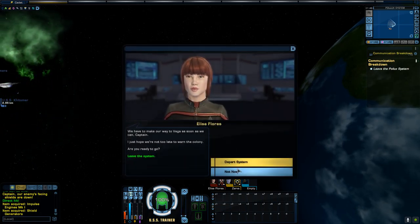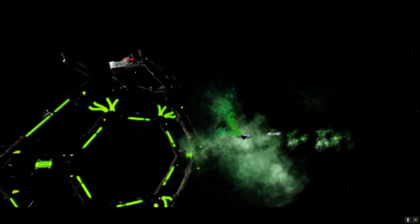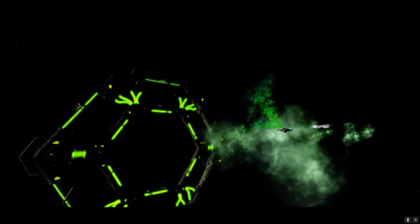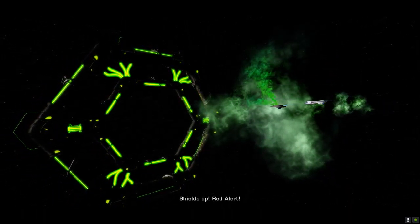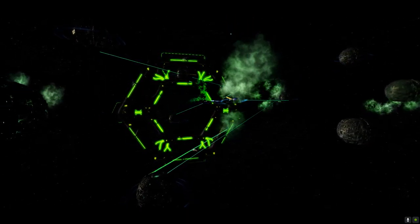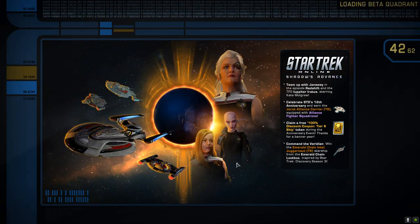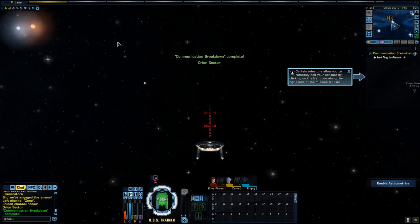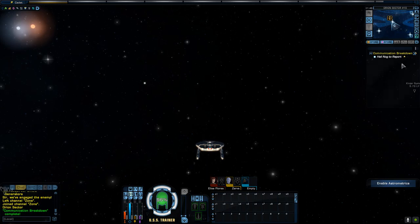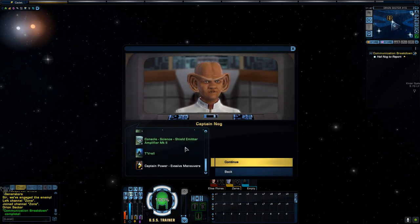We have to make our way to Vega as soon as we can, Captain. I just hope we're not too late to warn the colony. Are you ready to go? Let's move. Certain missions allow you to remotely hail your contact by clicking on the hail icon along the right side of the mission tracker. You need to warn the Vega colony about the Borg. We'll do what we can to hold off the Borg here and repair the Kittimer. Good luck.